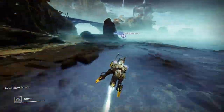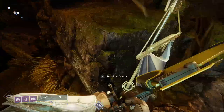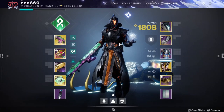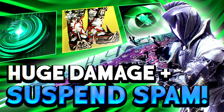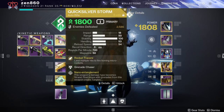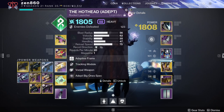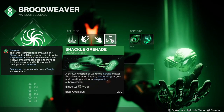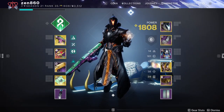The exotic armor in rotation today will also be in the top line of the description on this video. For our build, we're going to be using Swarmers with Strand Warlock. For our weapons, we're going to be using Quicksilver Storm due to high build synergy, a Trace Rifle for those Overload Champions, and an Arc Rocket doing crazy damage with the Surge lasting all season. You're also going to need Shackle Grenades for those Unstoppable Champions.